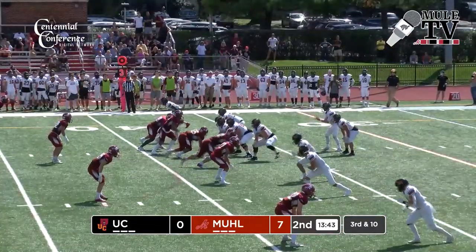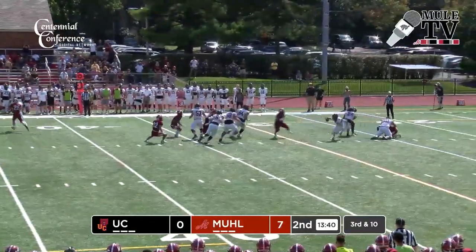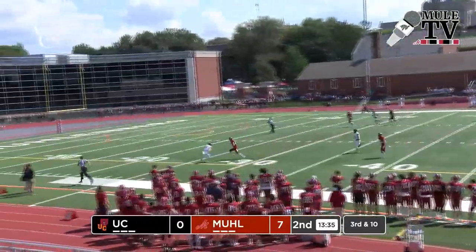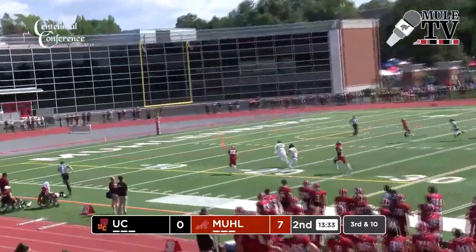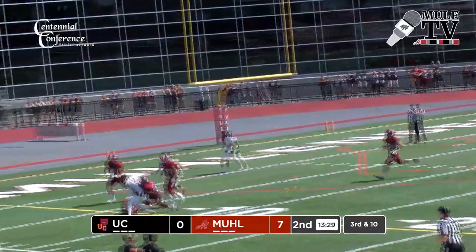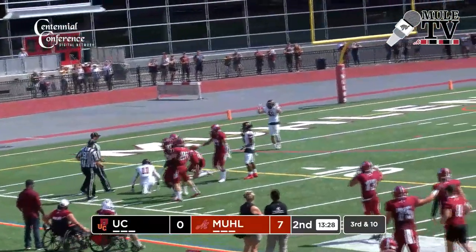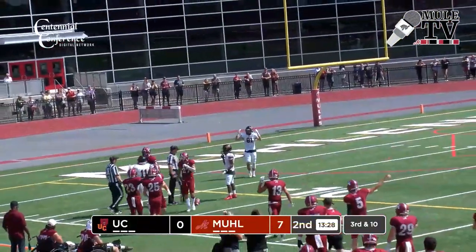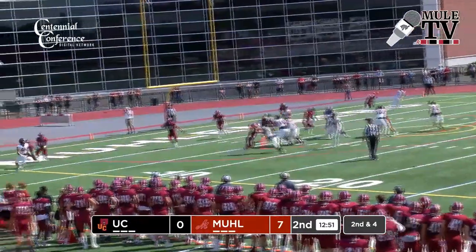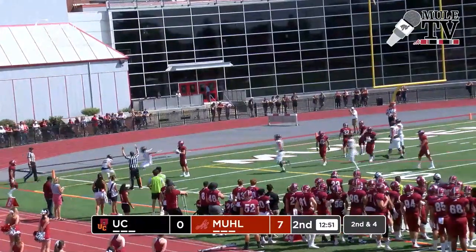Out of the gun, three wide receivers to the left. He pumps, in trouble, still on his feet — now he's going to heave it downfield. Has a receiver down there, it is complete inside the 20, inside the 15, still breaking tackles. Flag down — fumbles the football. Muhlenberg recovers but they'll get a Muhlenberg penalty downfield. In motion is DePrinse, back to throw, and it is complete to Kevin DePrinse — Ursinus touchdown.